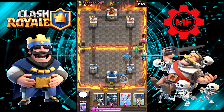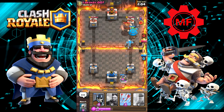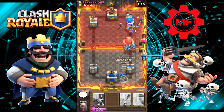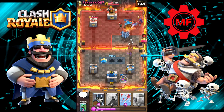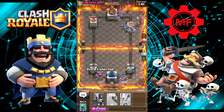He also gave us Lava Balloon — could you imagine a Lava Balloon? We're doing a lot of work. Got that Giant out of the way, we took the tower. Oh, that Witch is going to do work. Let's put another Elixir Collector down.